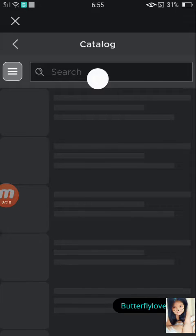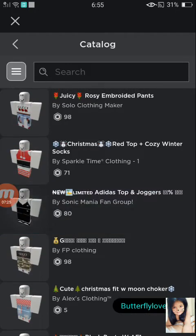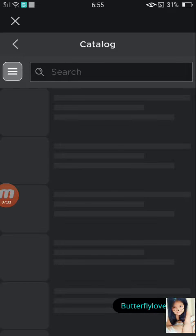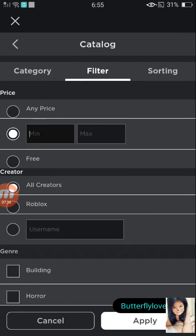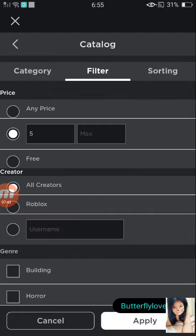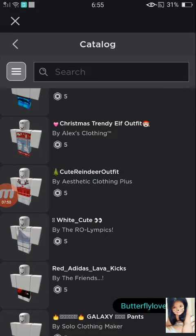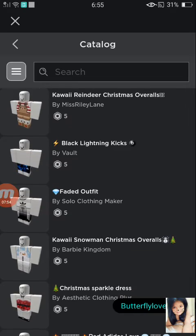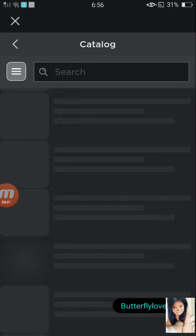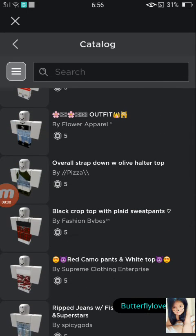We're going to try to find a nice outfit for my second and last item I'm going to be buying. I'm going to try to find a lot of cute outfits. I think the last outfit for the day is going to be these overalls.